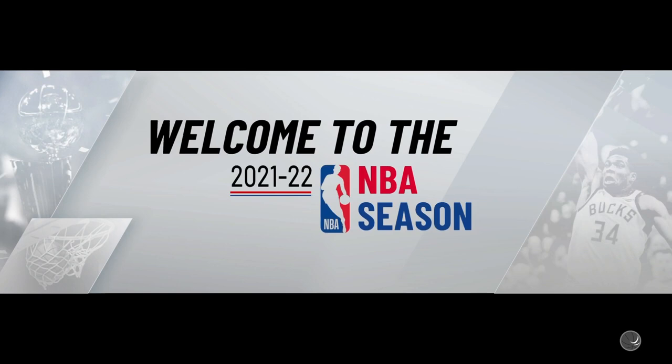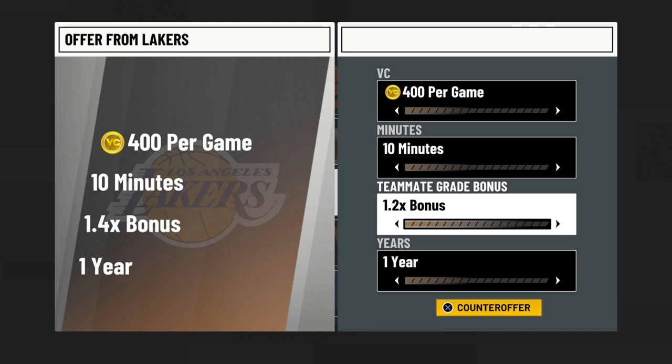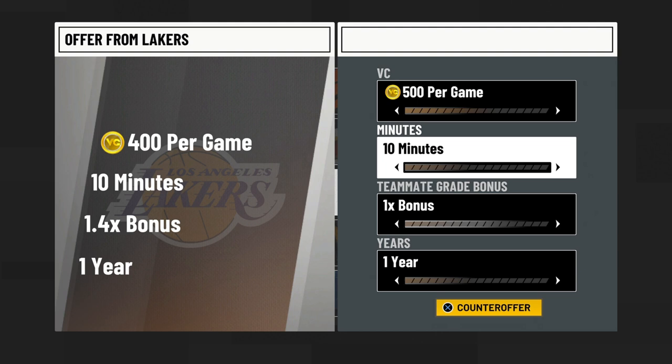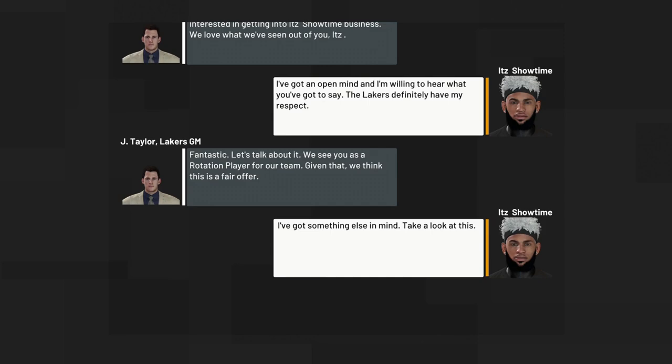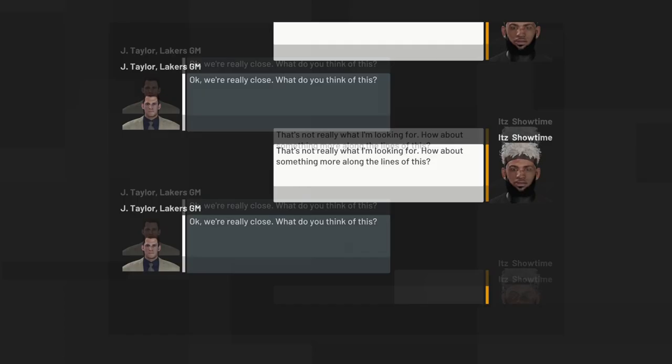Now you want to find and negotiate a contract. Enter free agency and sign to any NBA team — Lakers, whoever you want. When negotiating, lower your minutes, your teammate grade bonus, and your years all down to the minimum. Then come up to the VC area and negotiate for the most VC possible. The max I was able to get was around 770; I tried 785 and 775 but they weren't allowing that, so I settled for 750 VC per game.